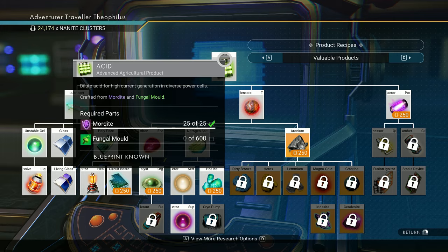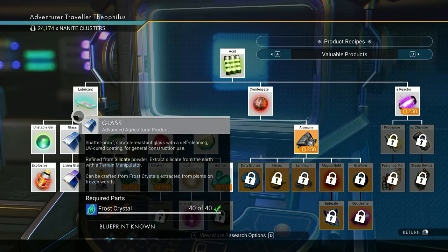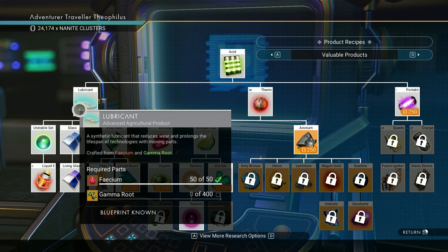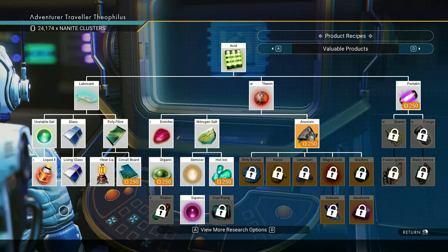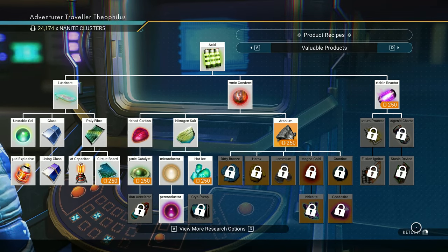Another base could focus on living glass. For that you need lubricant and glass: glass is made from frost crystal, and lubricant is made from phasium and gamma root. So you might grow phasium, gamma root, and frost crystal on one base so you don't have to base-hop to make living glass. You may want one base for liquid explosives, one for living glass, and one to make circuit boards.